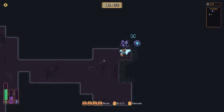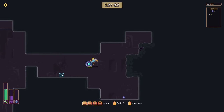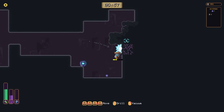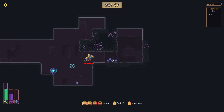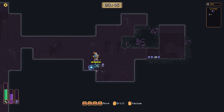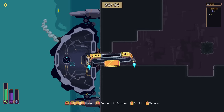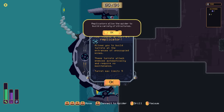We took a lot of damage there but that's okay. What is that — something new? Oh, that was a big one too. You found the overdrive — allows you to accelerate by pressing shift. We'll bring it with us once we mine this all out. Just want to see if this expands out even more — it does! This mine just keeps giving. I'm maxed out again. I hope I can take this thing with me — this is something new, so this is exciting. Replicators allow the spider to build a variety of structures — allows you to build turrets at the entrances of unoccupied mines.